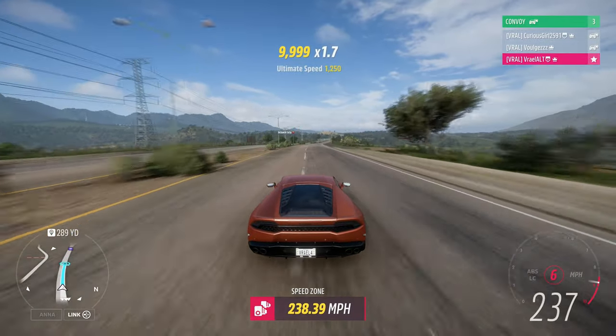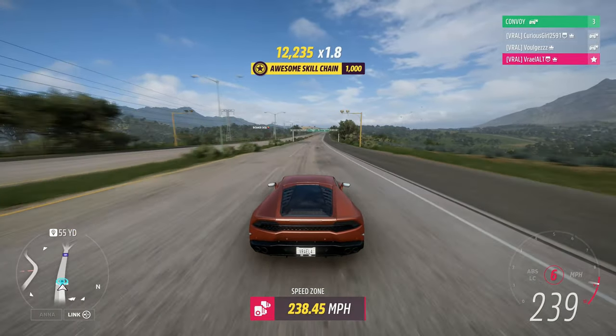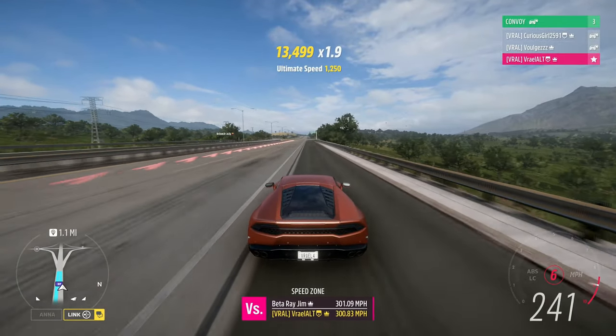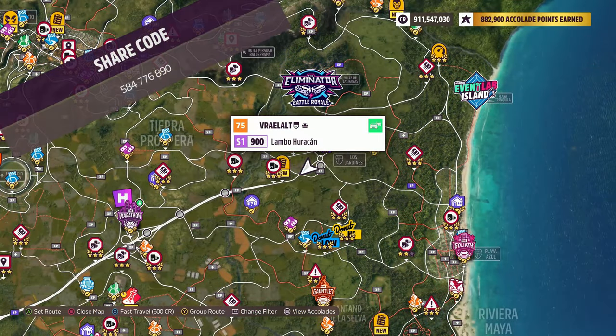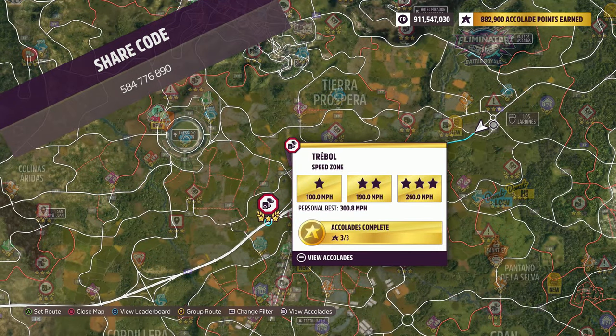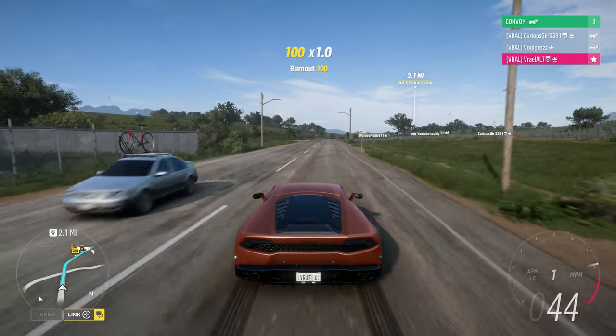How's it going everyone? Welcome to Series 34, Horizon Retrowave, Autumn in Forza Horizon 5. The vehicle we're using today is the 2014 Lamborghini Huracan LP610-4. The share code's on the screen now. And the speed zone we're doing today is the Traboulo speed zone.